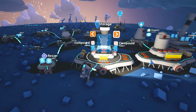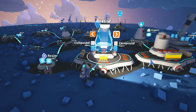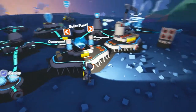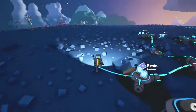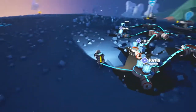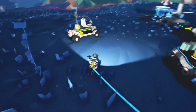So what else can we build on this? Storage, wind turbine, a battery, generator, habitat, seat, and a solar panel. What we really want is more resin and more research, so let's go find some of that.